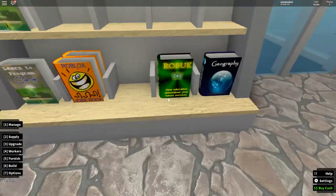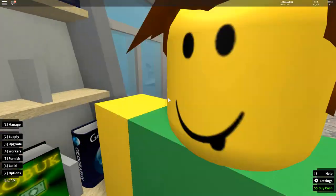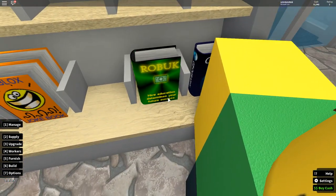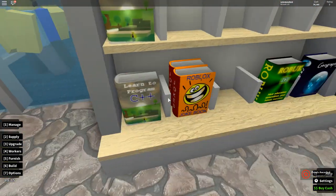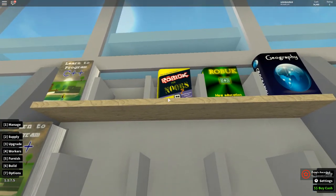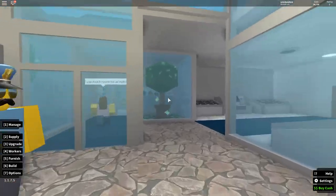Here you have some books, like 'Robux: How Education Determines Your Future Success,' Geography, 'Learn to Program,' 'Roblox Joke Book,' and 'Roblox for Noobs' - you can buy 'Roblox for Noobs' at my store.